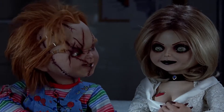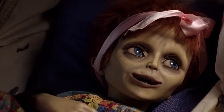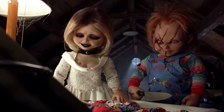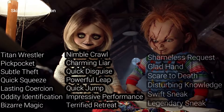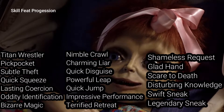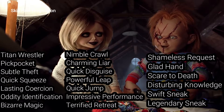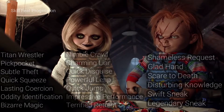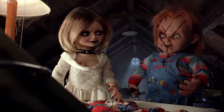All these kind of encapsulate Chucky's very personal and necessary traits — such as being scary, being stealthy, stealing things, and of course being a worshiper of Voodoo to try to get his body back. You can take them in any order you want, as well as any of the skill feats in any order, as long as you meet the requirements. Of the major skill feats, I would suggest getting all the Sneaky feats up to Legendary Sneak, Impressive Performance to pretend to be a doll, Quick Disguise to go back to looking like a doll, Nimble Crawl so you can crawl around the ground, and of course Scare to Death so you can scare people — well — to death.